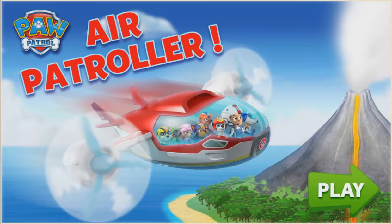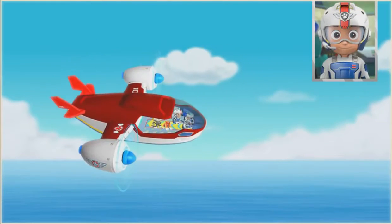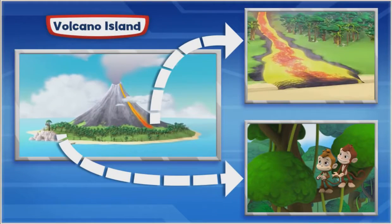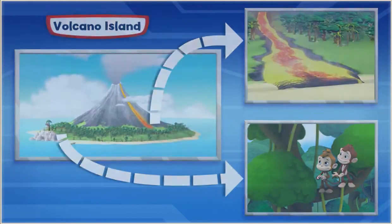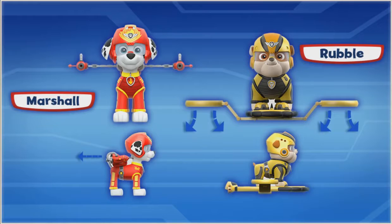Flight! Pups, a volcano on Volcano Island is erupting. The monkeys on the island need our help. Let's fly there in the air patroller, then use our pawsome new flight suits to soar into the action and save the day.